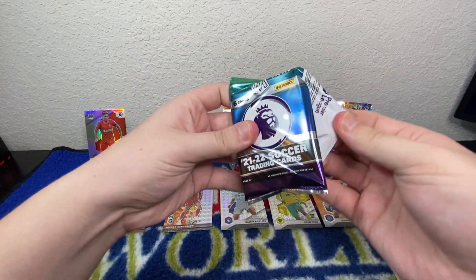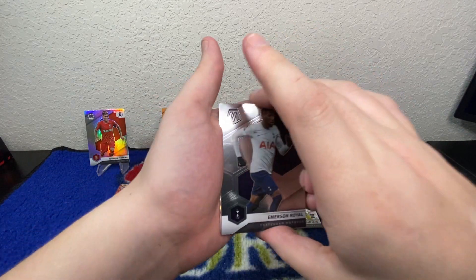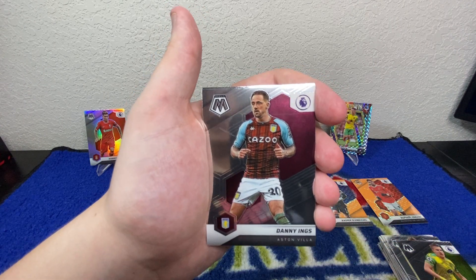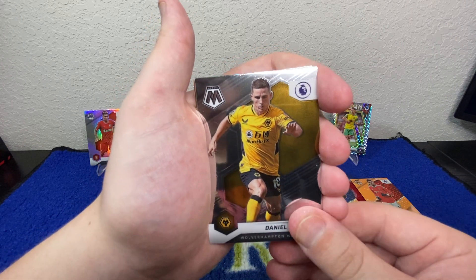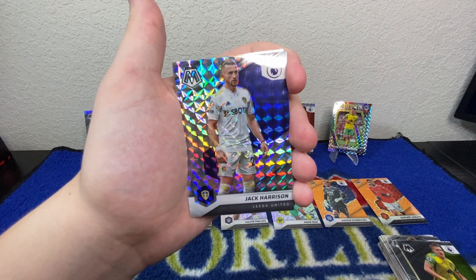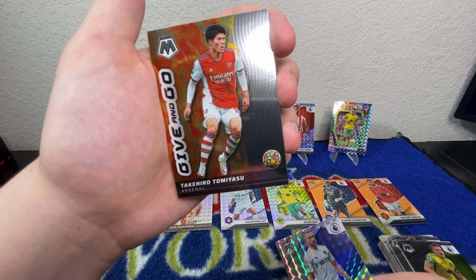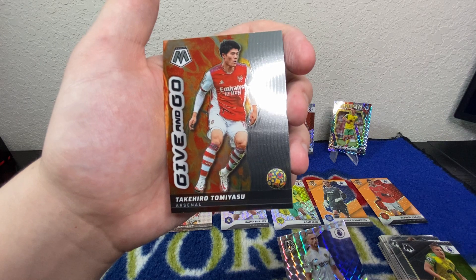We've got one more pack — let's see if we've got a little last-pack magic. Starting with Emerson Royal, Dominic Calvert-Lewin, Danny Ings, Daniel Podence. Looks like we've got another orange coming up — Jack Harrison! Love those. And we'll finish it off with a Takehiro Tomiyasu orange Give and Go. That's a great way to finish.